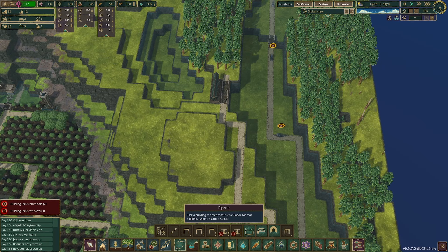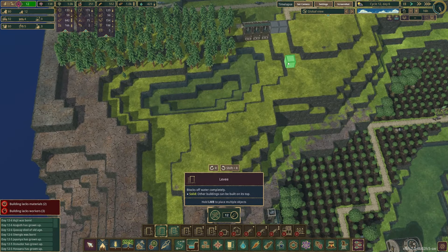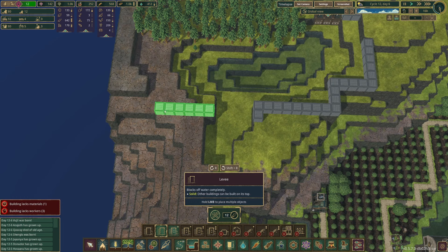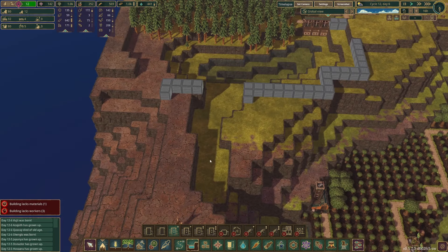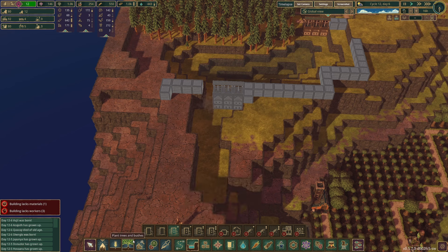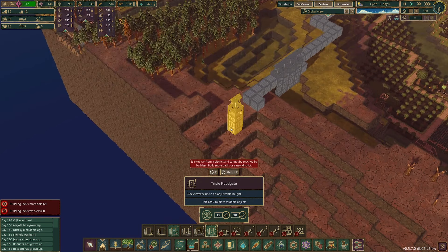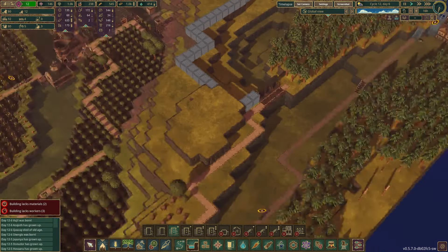We'd build something like this and since we don't have dynamite at least we do something like this. Unfortunately all these trees would die, but at least we would be able to steer the bad water in the correct direction. Then after we did this you'd have this access and all that water would go into here.